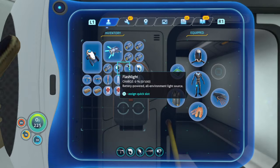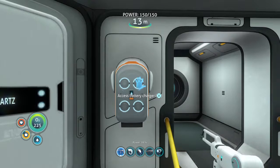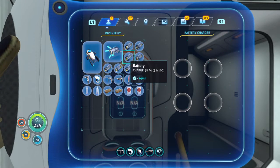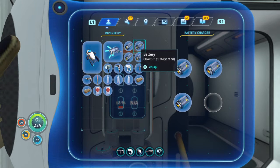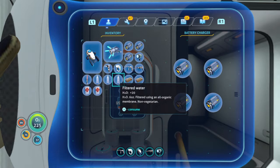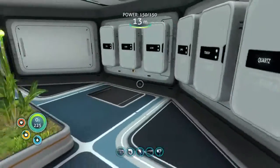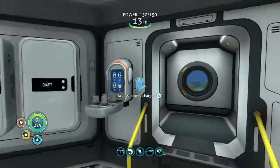No battery in the repair tool — that needs to be fixed. Unload flashlight battery. Unload repair tool battery. Let's figure out which batteries need to charge the most: 66%, 51%, 0%. That one can go in, that one can go in, and that one — so these three can go in. They'll all charge slowly but surely. Now I can work on building the upgrade console.